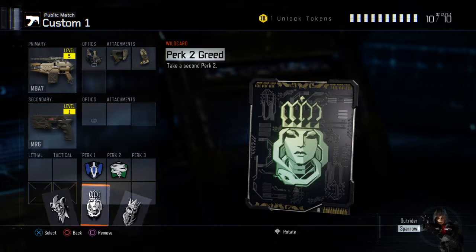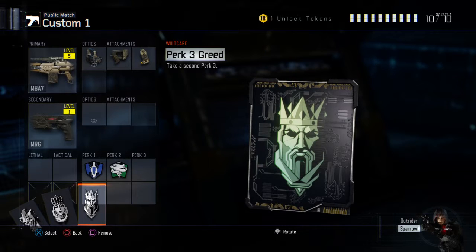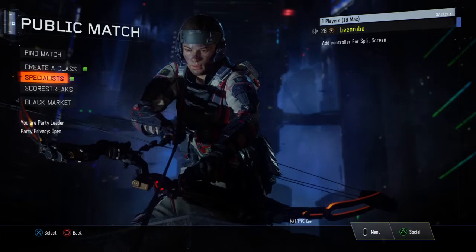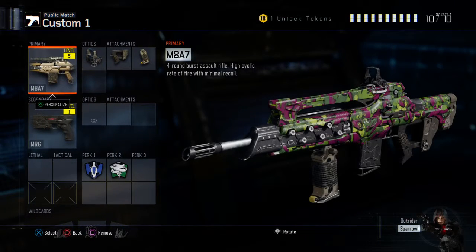I would use the perk Ghost, or perk three, because it gives you more life. I recommend this set up — yes, try this set up, guys. If you want, but please do subscribe if you enjoyed this video, and please like.